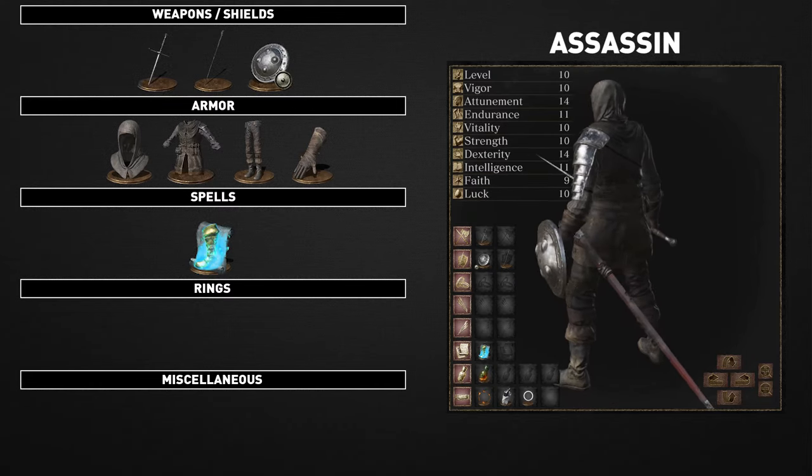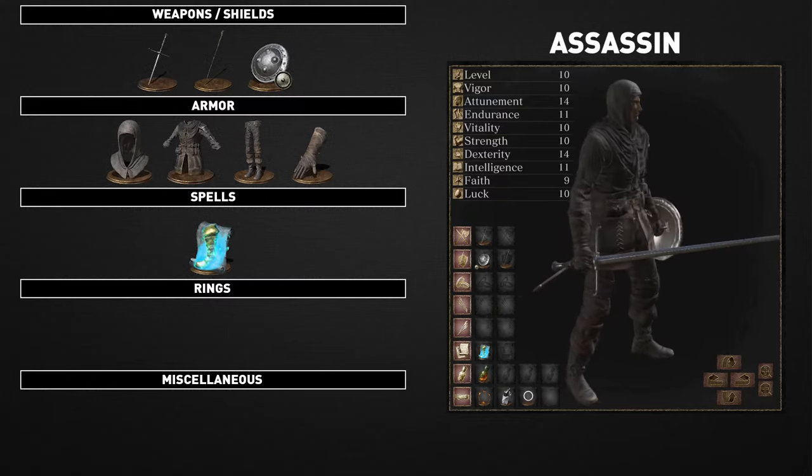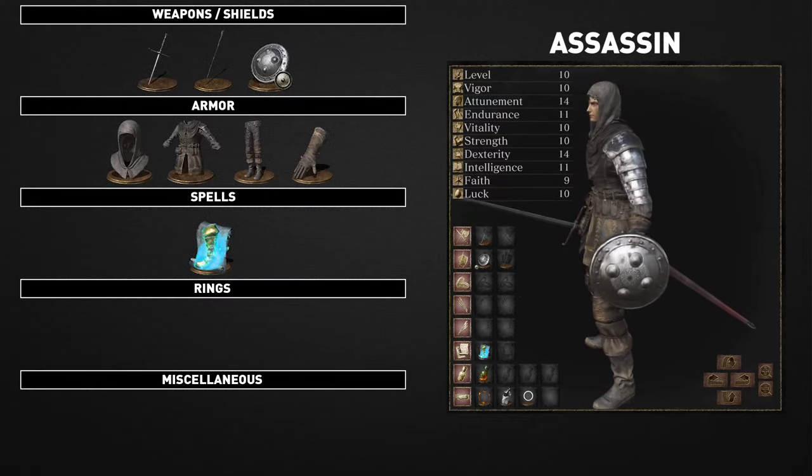Their equipment consists of the estoc, the sorcerer's staff, the target shield, the assassin's armor set, and the spook spell.